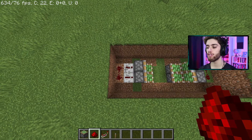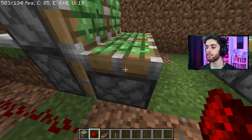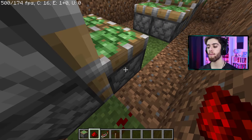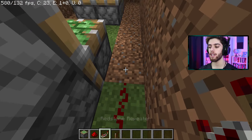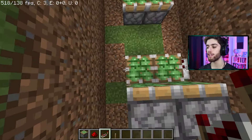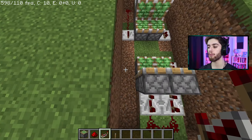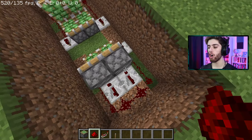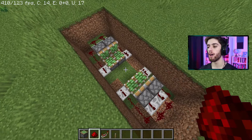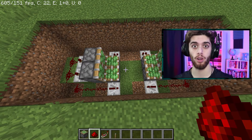Now take out your redstone dust and loop it from the back down and up to the upward piston. At the upward piston, put a redstone repeater with no ticks on. So for all four of these upward pistons, you want a repeater and then the redstone looping from the back. Now make sure all your repeaters are facing towards the middle — both of these sides should be facing opposite ways, meeting in the middle.